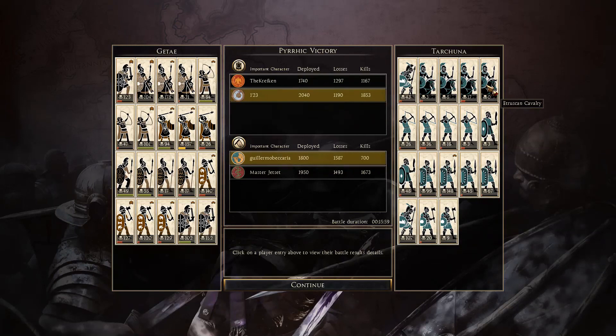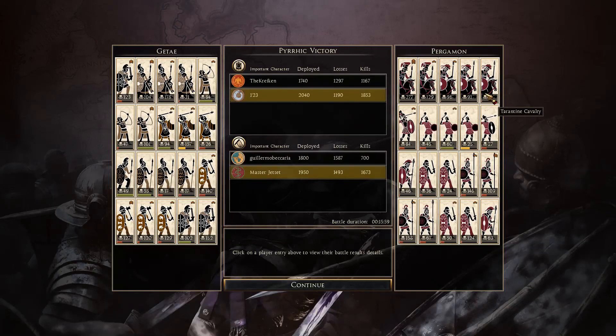Gete's bowmen: 84, 47, 101. Peltasts: 94, 157, and 26. Armored spears: 49. Heavy spears: 55, 17, 17. Mercenary axe warriors: 140, 127, 120, and 129. His two other units of noble swords: 102 and 152. Getting into the Tarkuna army — his general with 43 kills. Etruscan cavalry just did not perform well at all — charging into heavy melee infantry with medium cavalry isn't really going to do a whole lot. Cavalry with 3, 8, 17, and 0. His archers: 26, 36, 18, and 3. Native Italian swordsmen: 3 and 48.